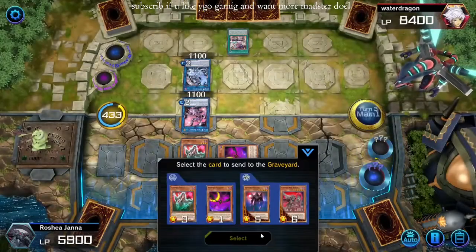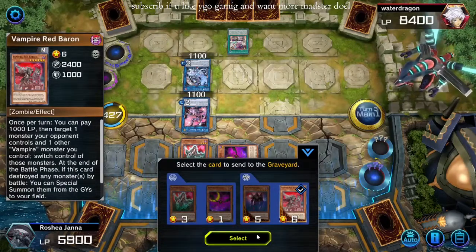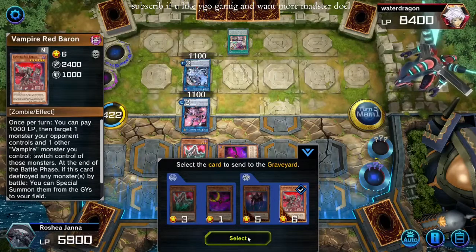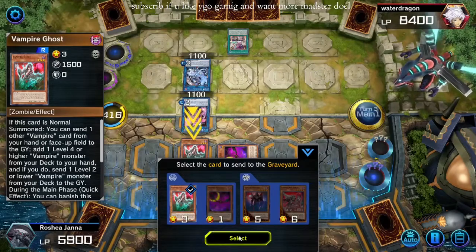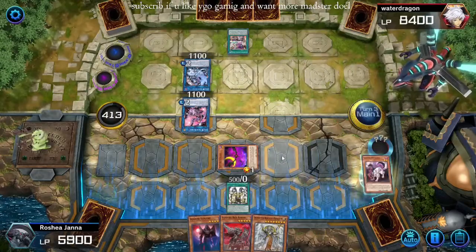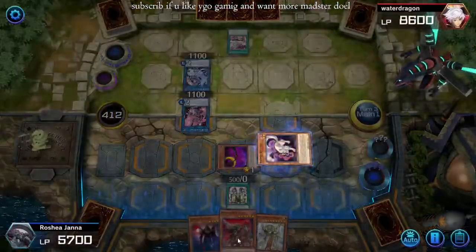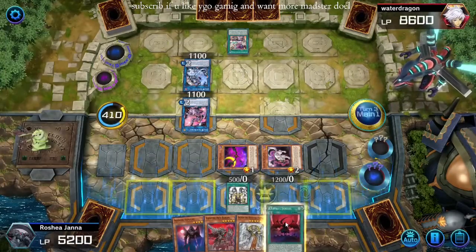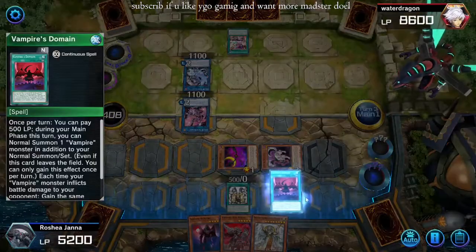Retainer — still locked out of Extra. We send Red Baron here. Let's send Ghost — I want to keep the Red Baron in hand for now. Retainer is going to add Domain, Domain, Domain, Domain. God, I love vampires.